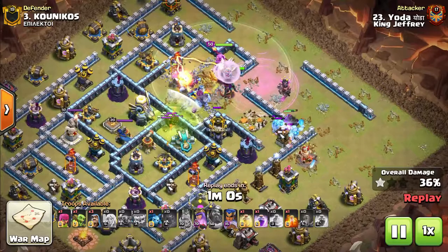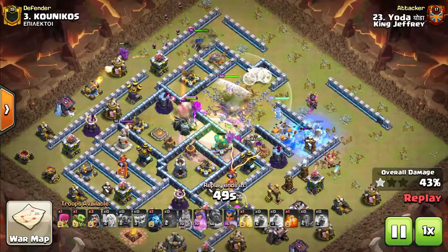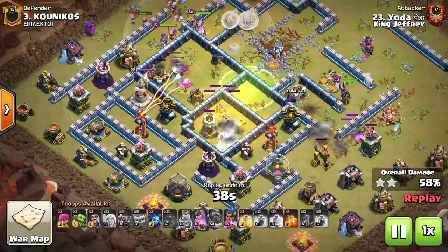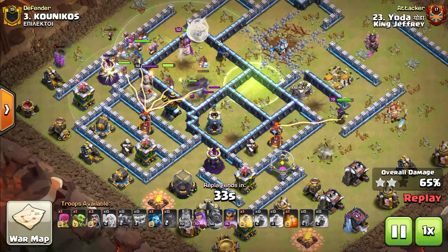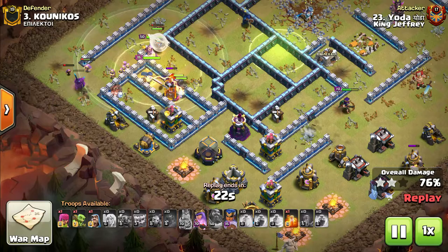The Yetis are pushing through with the Royal Champion and Siege Barracks up top at about 11 o'clock. You can already see he's got a lot of the base open, but there's a back Inferno that none of his troops can reach yet — that's where the Hogs come into play. The Queen bounces outside, which isn't ideal, but it actually works out for him because she's going to be able to pick off that Inferno. The Hogs come in with a Heal Spell over the Inferno, and Yeti Smash is just crushing it at Town Hall 13 right now.